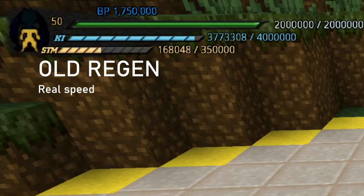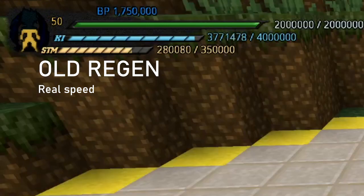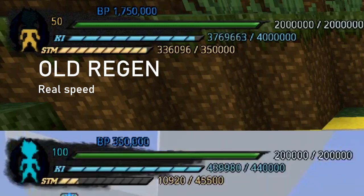I toned it down for the time difference, but the regen is still similar. It's about 8% of your max stamina if you have food, and 4% without food. This is how it's been — the food mechanic is not a new change. And then it's times your race/class offset, which each race and class have a different one, just like your melee damage, defense, and all those class offsets.